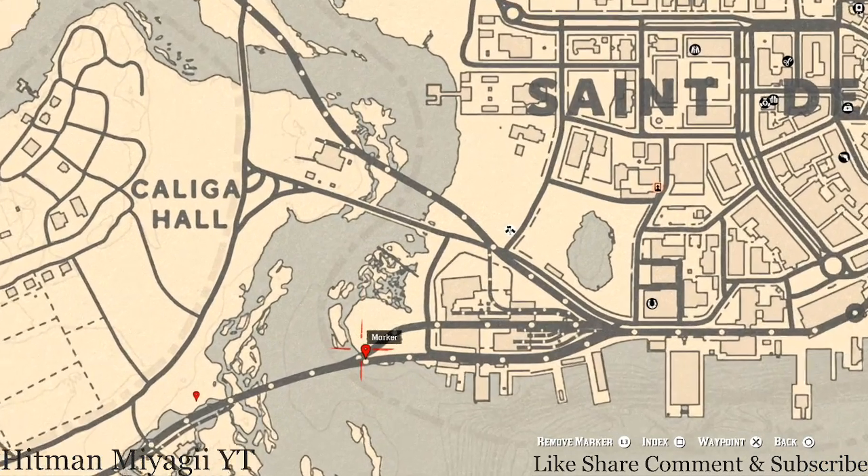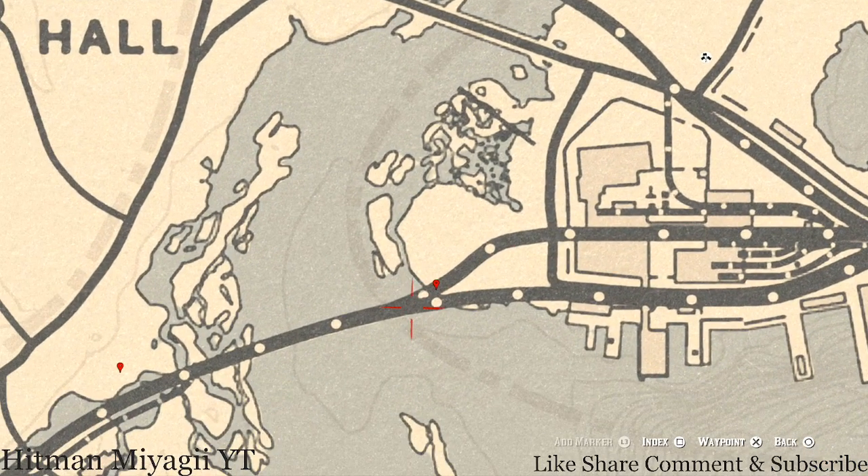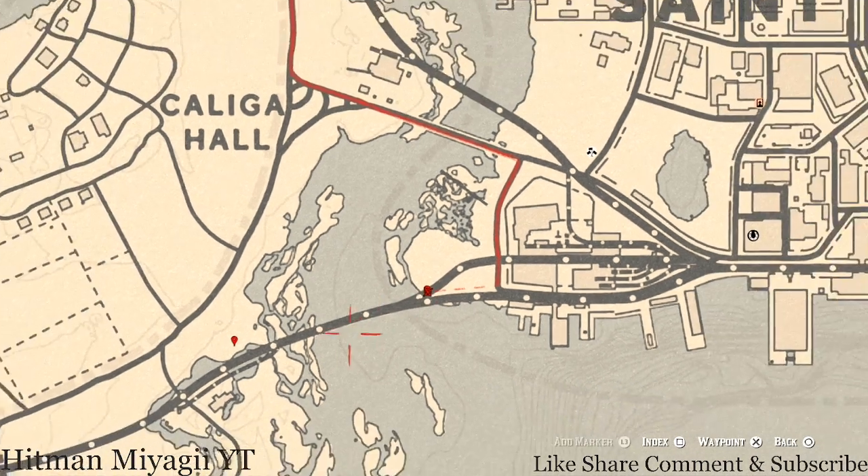Down towards the bottom of the city, right here at this location, you guys will get an antique alcohol bottle — this antique alcohol bottle is a London Dry Gin bottle. This bottle is in the second train cart — if you're coming from this direction, there's one train car here, then a second one here. Jump on the first train cart and into the second; in one of the corners of that second train cart, you guys will find the London Dry Gin antique alcohol bottle.